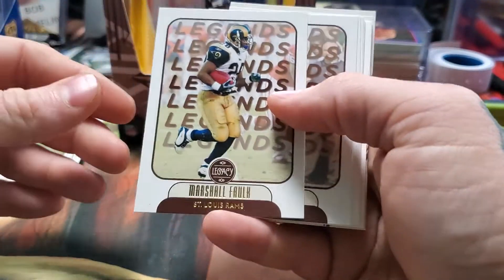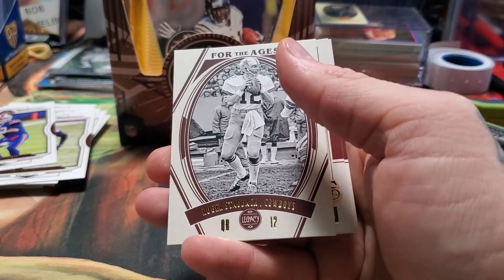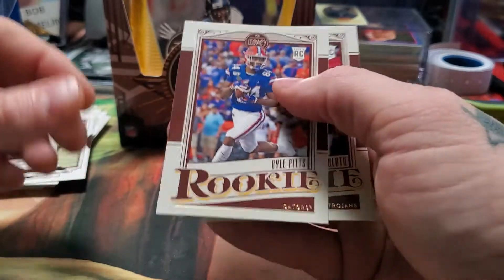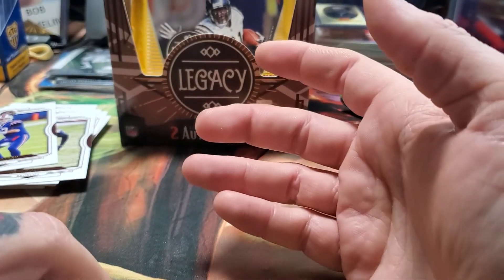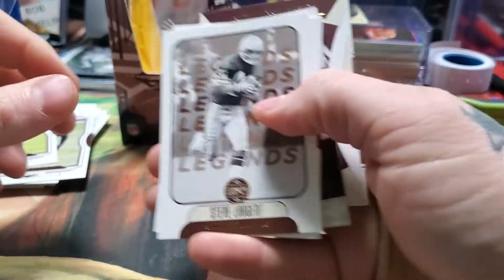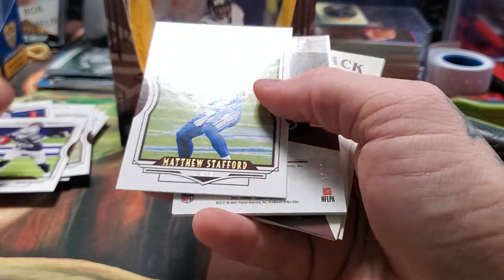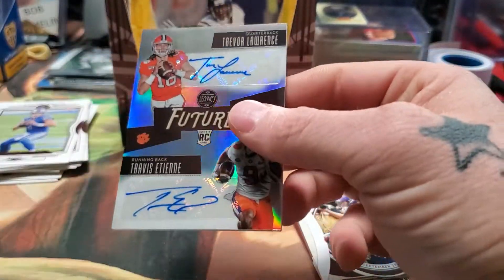Marshall Falk, Donald Driver. Robbie Anderson base, Jerry Jeudy base, Josh Allen base. Roger Staubach Cowboys — I know a coworker who loves him, so that's going to her. Kyle Pitts rookie card, Marlon Mack. These are some of the thicker cards; you do get spacers in these too. Steve Largent, CeeDee Lamb base, Matthew Stafford base — still in his Lions uniform. Numbered 19 out of 25 — hey, hey, hey!